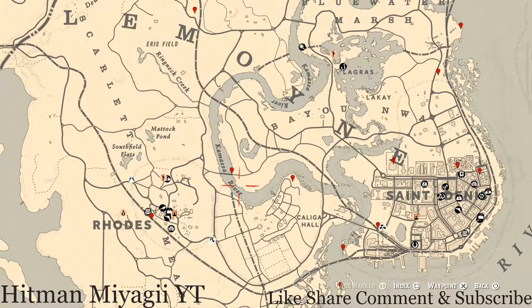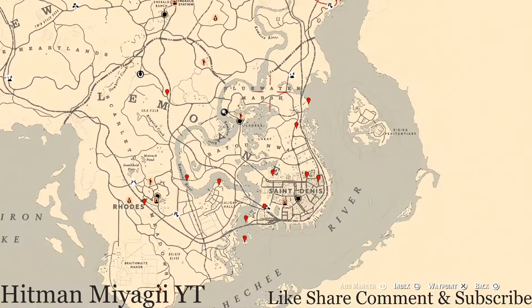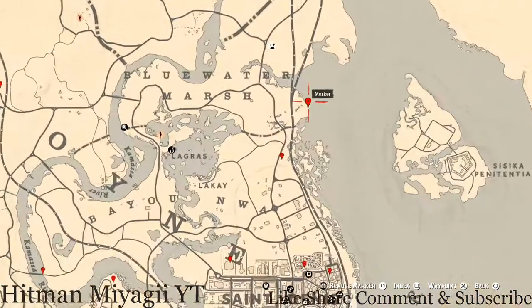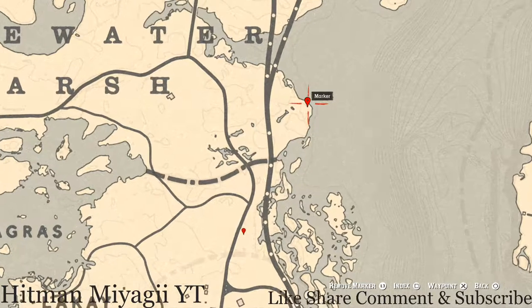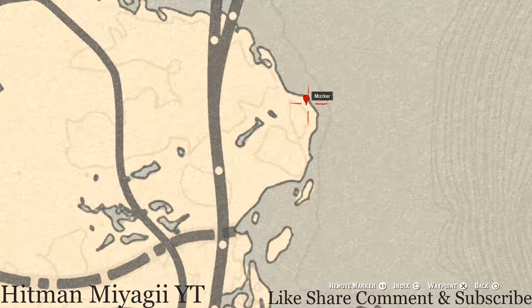Let's get to the things we will find across the Lemoyne area of the map. Starting with this first location right up here — you guys will get a random fossil. I cannot tell you what fossil you will get because it is randomized. Come right here with your metal detector and that's what you will dig up.